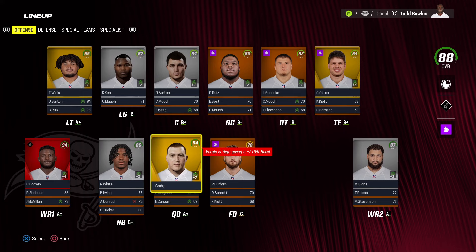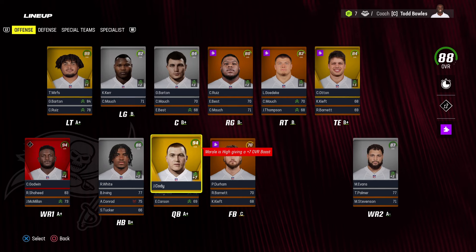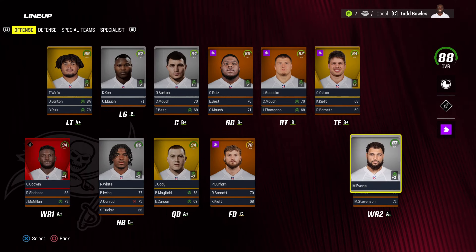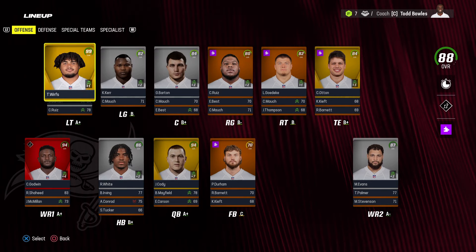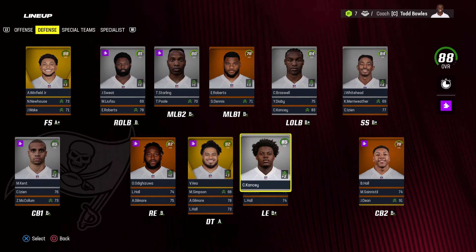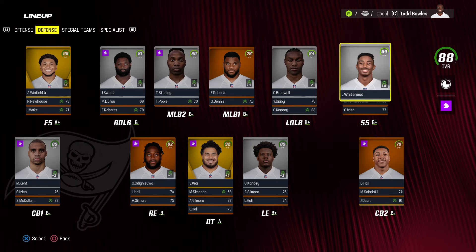Zac Taylor won coach of the year with the Bengals. Chris Godwin won offensive player of the year with the Buccaneers on those 25 receiving touchdowns. TJ Watt won defensive player of the year. Jeffrey Cody also won offensive rookie of the year — a given if you won MVP. Final team: Cody stepped on the scene as a beast — up to 94 overall with a plus-seven boost, so really about 87 overall with superstar dev. Baker Mayfield 78 normal. Rashad White 86 star. Godwin 94 X-factor, Shaheed 83 normal, Evans 87 star, K-Dot up to superstar at 84. Tristan Wirfs up to 99 with superstar.